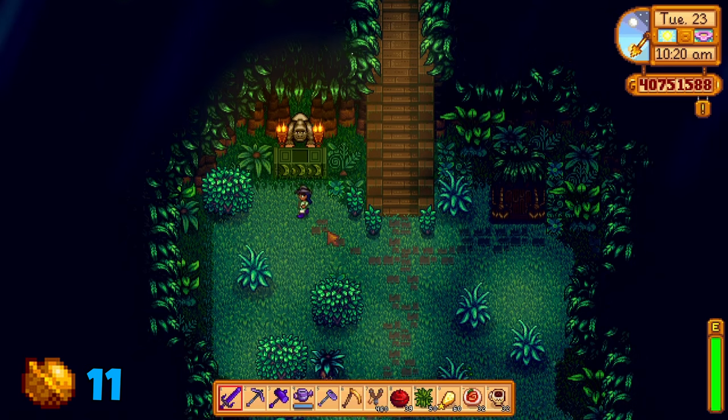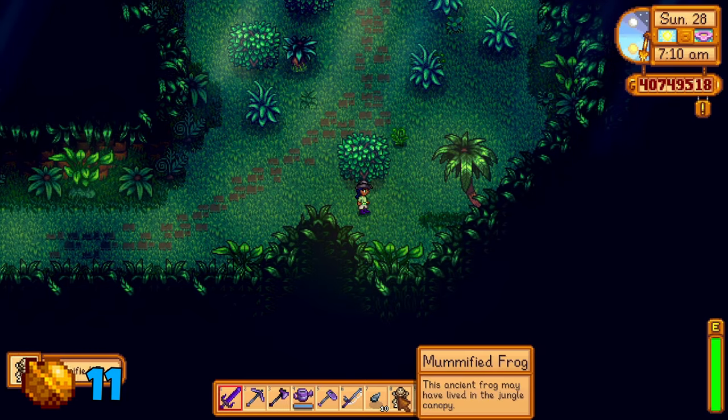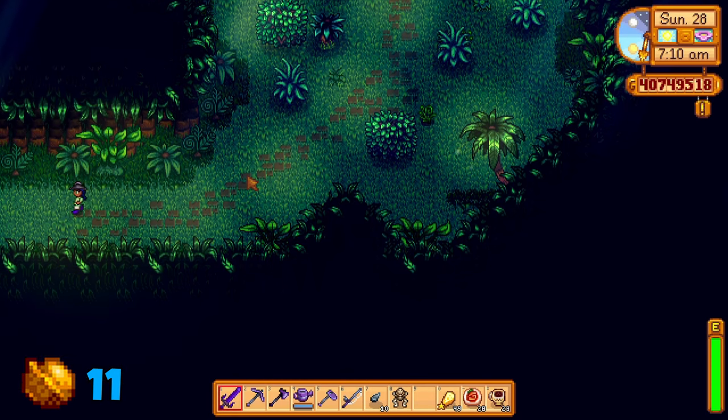Additionally, whilst here, use your sword or your scythe on these grass pieces around. A frog fossil should drop. Keep this with you, and if not, come back here on another day for the grass to replenish.